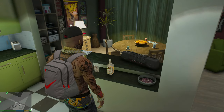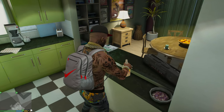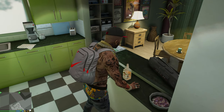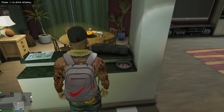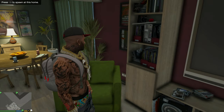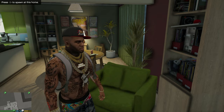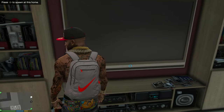When you get close to the whiskey you can drink the whiskey. Not too much Frank, not too much — we're still doing a tutorial right now. As you can see, we can interact with a few things in our apartment. We also have the option to spawn at this home, so I take it that when you buy a house and enable this option, when you start the game you will spawn right here.